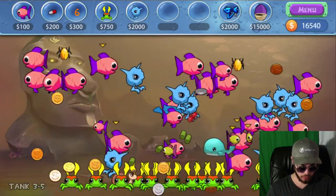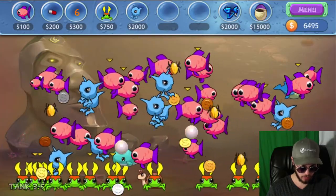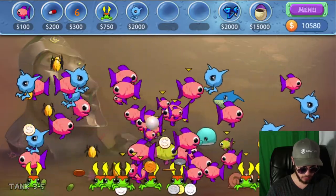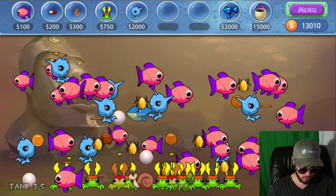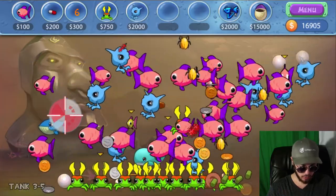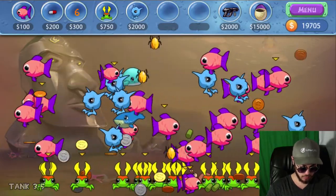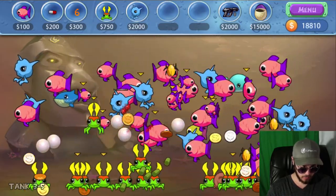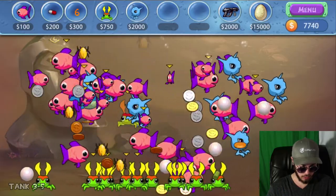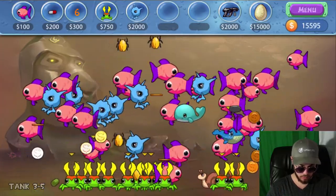We're almost to the point where we can afford our first shell, the first part of the eggshell. Step one — let's go ahead and buy that. We're going to need to do that two more times, but now our economy in the tank is rolling pretty strong. Let's upgrade the weapon a few more times. Super easy to deal with aliens when you have enough to afford the weapon upgrades. About to complete the level — eggshell part two. And eggshell part three — 15,000. Let's complete the level.